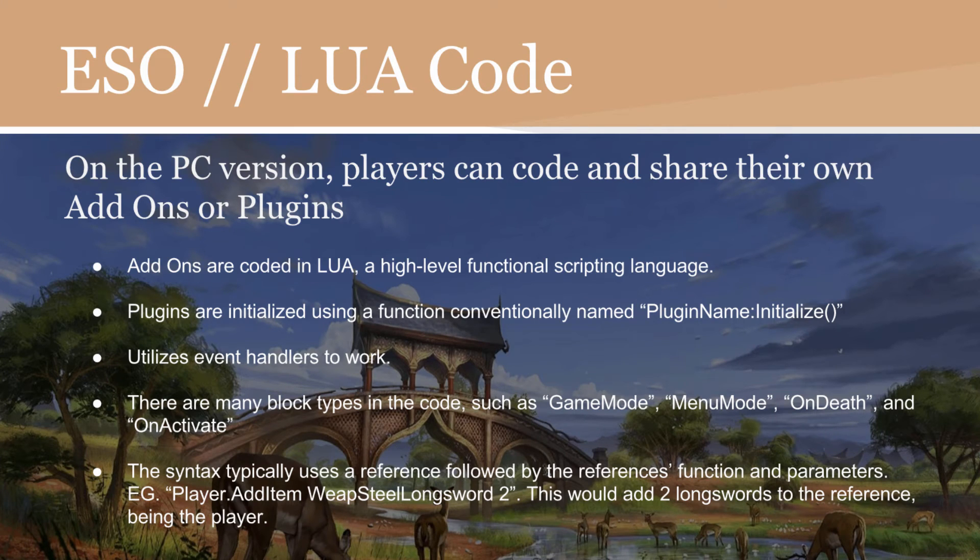On the PC version of Elder Scrolls, players can code and share their own add-ons or plugins — and this applies to Skyrim as well. Add-ons are coded in Lua, a high-level functional scripting language. Plugins are initialized using a function conventionally named pluginName:initialize, and utilize event handlers to trigger code to run. There are many block types, such as GameMode, MenuMode, OnDef, and OnActivate. The syntax typically uses a reference followed by the reference's function and parameters. For example, to add items to the player's inventory, you'd use player.addItem, with parameters websteel longsword and 2 — the first parameter is the weapon name, the second is the quantity — adding two longswords to the player.